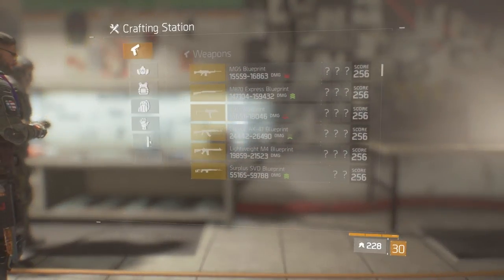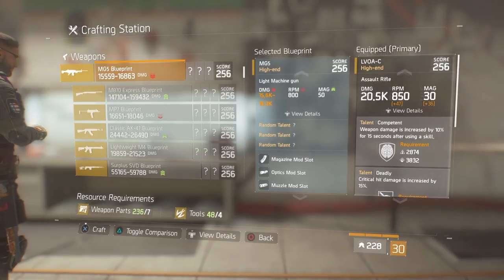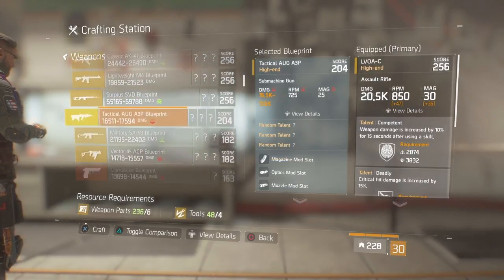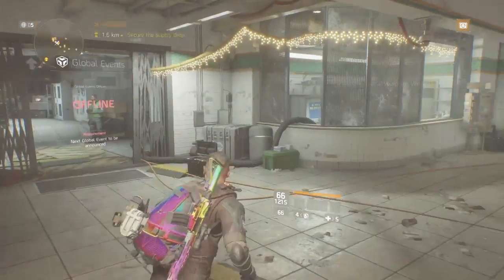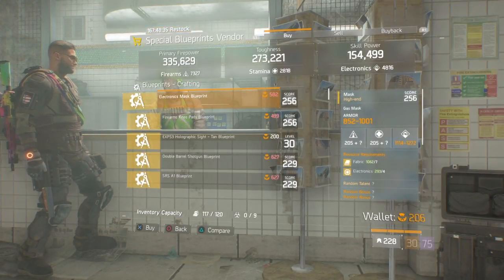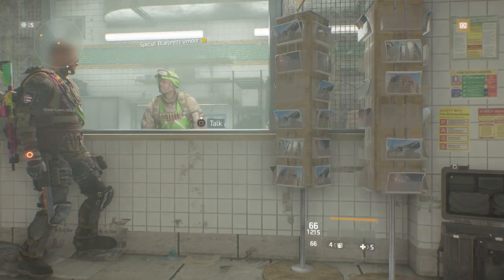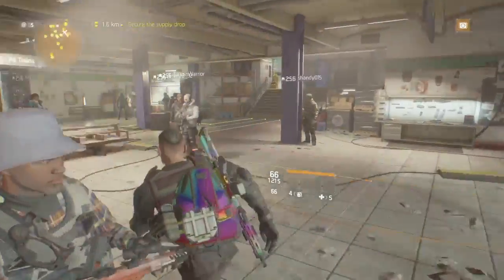To give you guys some guidance on what the missing blueprints may be — I can't show you them because I already have them. I only collect the nice blueprints, so to give you some perspective, they might be the MG5, M870, MP7, AK-47 Lightweight, M4, SVD, the AUG, or the Vector — really really good blueprints. Hopefully one's not a crappy pistol. As I say each week, always check out the blueprints yourself and verify what you see in the video. If you want to drop a comment and let me know what the two weapons are that I'm missing, please do.